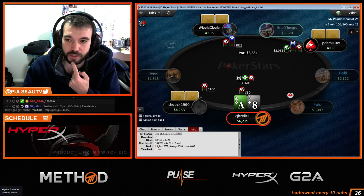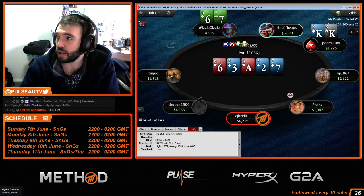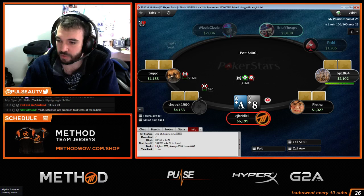In that spot I actually believe Ace-King might even be a fold. I've done enough of those to know that Aces is probably a call, Kings probably a call, Jacks would be close, Queens I think is okay — but Tens I believe is a fold as well. I don't think you can call there with an unpaired hand.